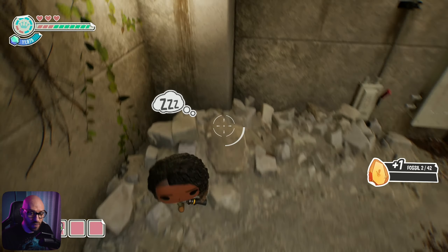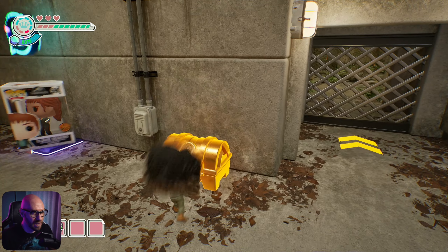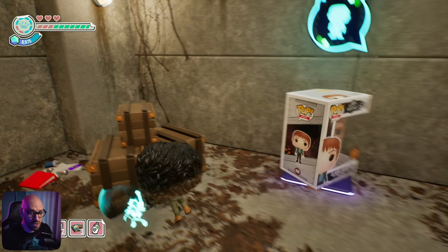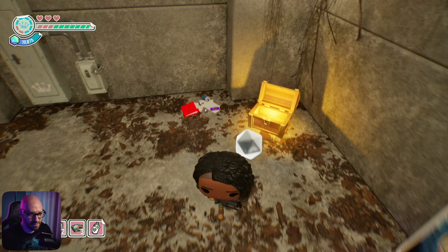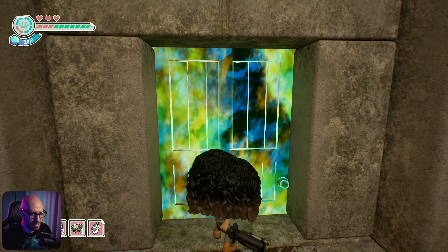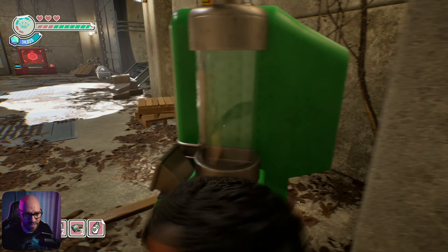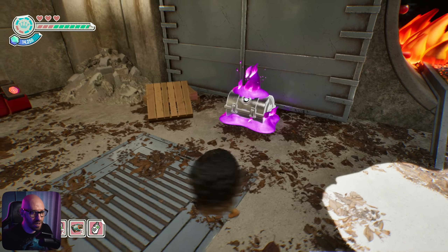Hey, another fossil - nice! Good thing we noticed that - open this up, three thousand. Got a couple things, some cans - this is gonna allow me to change characters. I want more characters though. What the heck is with this door, why does it look like that? A tiny dino - another one! So the collectibles in this one are going to be tiny tiny dinos. It's going to be a little bit trickier to see them because they're so tiny.